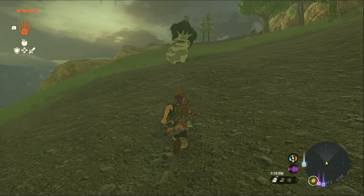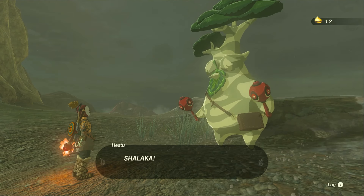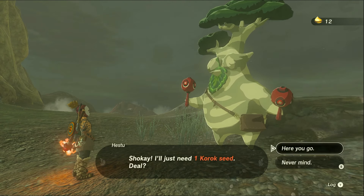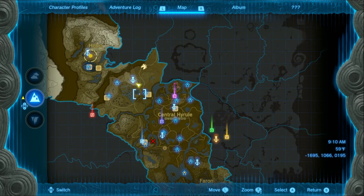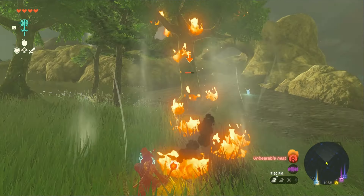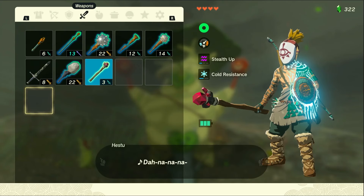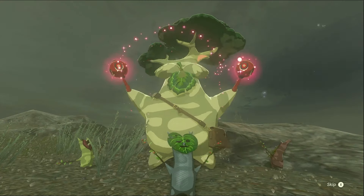Hestu is another NPC you'll definitely need to watch out for, allowing you to exchange Korok seeds for more weapon slots. He can appear in many different places throughout Hyrule, but here's one spot he'll appear that isn't too hard to get to. Just defeat some monsters for him and those weapon slots are as good as yours.